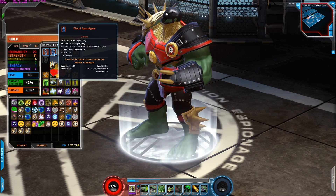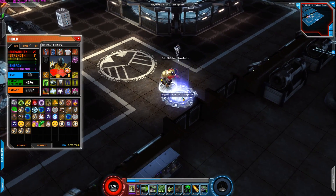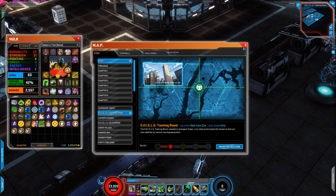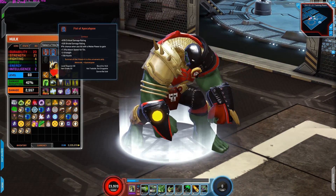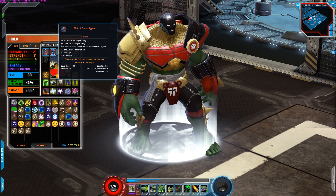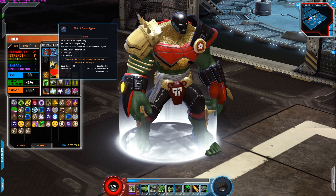Next is Fist of Apocalypse. I'm using this for the critical damage rating, brutal damage rating, plus three strength, and health increase — overall really good stats for Hulk. You can obtain this through — I believe it's called Danger Room. If you complete Danger Room you get some tokens and you can purchase that artifact. Correct me if I'm wrong in the comment section, but last I remember you can obtain Fist of Apocalypse through the Danger Room.